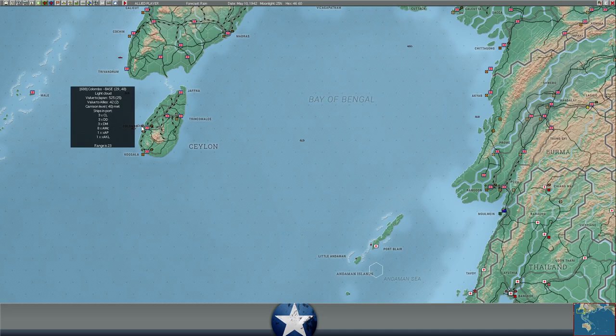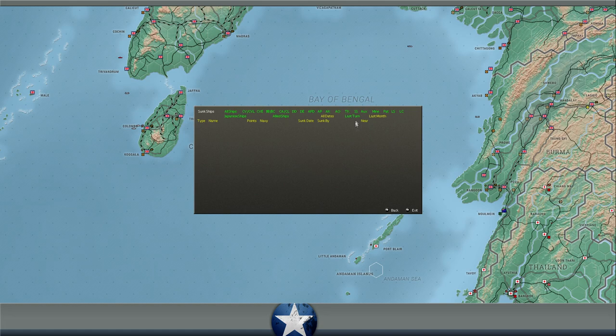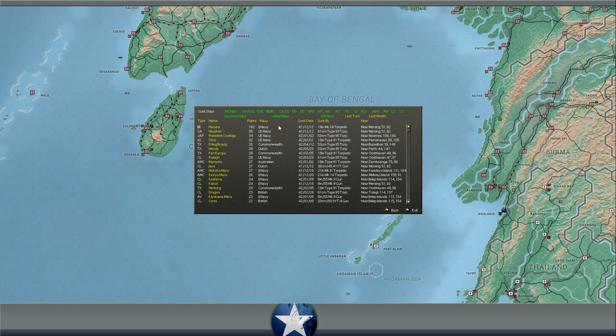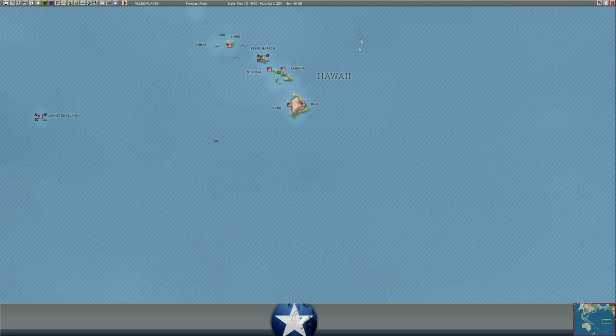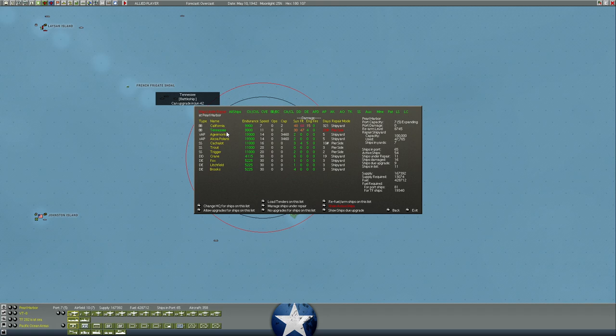Do we have any idea what sank this turn? No clear indication from the enemy. As a reminder of the largest ships sunk so far: the Japanese battleship Haruna is the largest warship sunk on either side — 182 victory points, the only capital ship sunk so far. Our largest loss was the Houston, and then the troop transport President Coolidge. Somehow the Japanese botched Pearl Harbor — we had a lot of ships damaged but nothing really sunk. The battleships California and Tennessee are both under repair at Pearl right now.